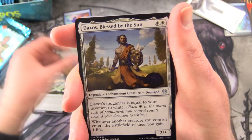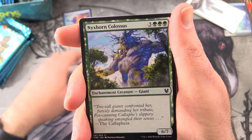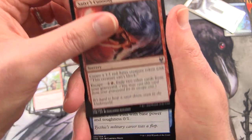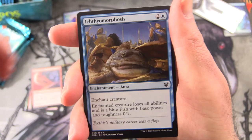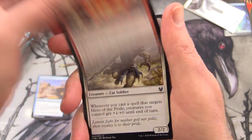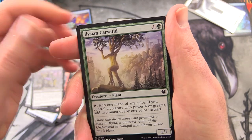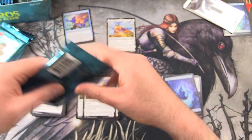Nessian Wanderer. Uncommons: Daxos Blessed by the Sun, and Seat of Life's Bounty. More uncommons: Nyxborn Colossus, Aspect of Manticore, Satyr's Cunning, Ichthyomorphosis — I'm going to fish you, sir. You probably heard that a lot over the weekend. Omen of the Forge, Hero of the Pride, Bronze Sword, Rage Scarred Berserker again, Elysian Carriotid, and Funeral Rites. And that is it for another pack.